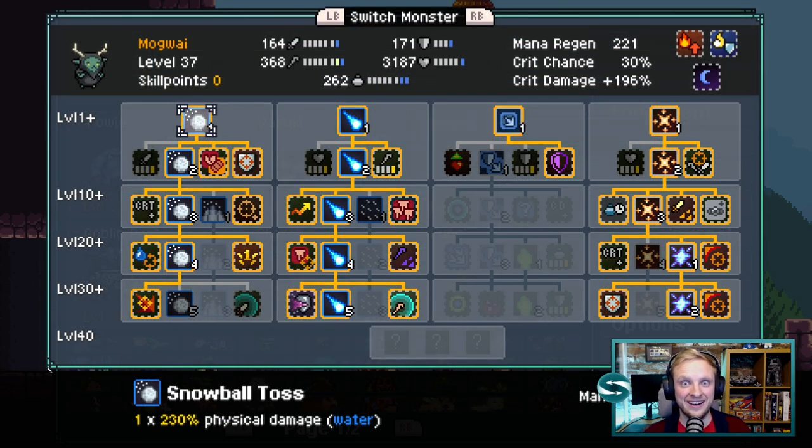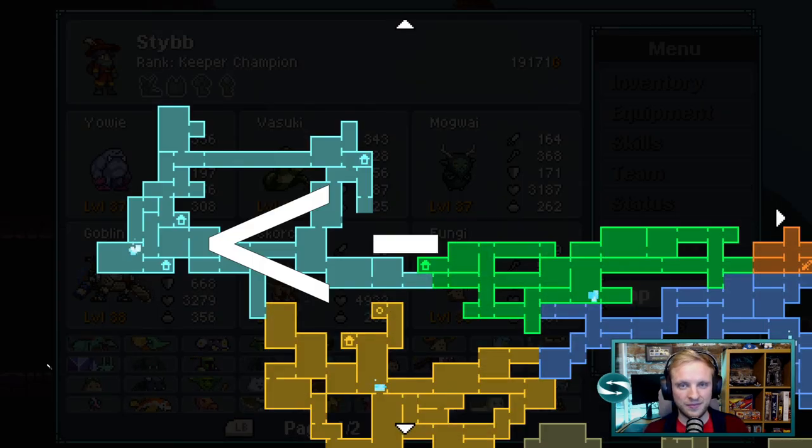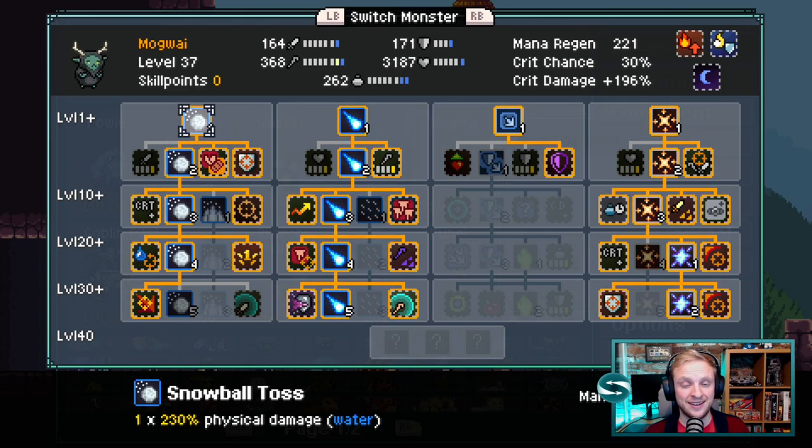And finally, in our damage dealer position, it's Mogwai. You can pick up Mogwai early on in the Snowy Peaks. The key thing to stress here: get a dark-shifted Mogwai because they do an extra 15% damage.